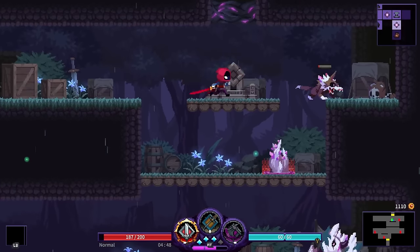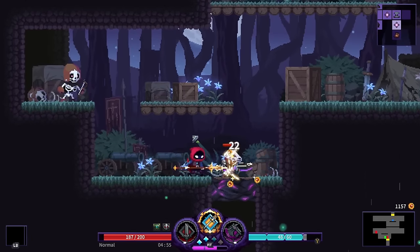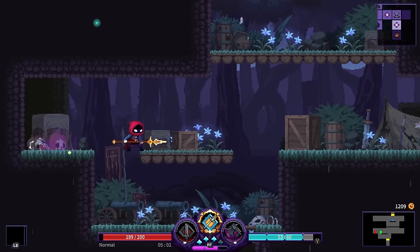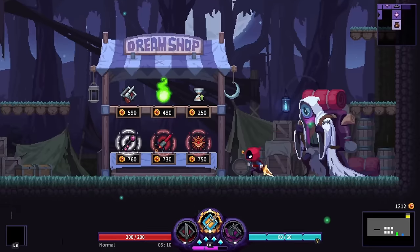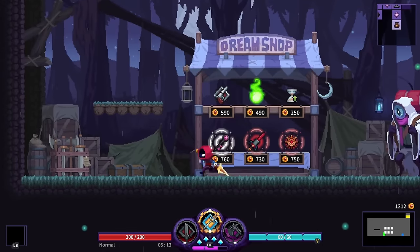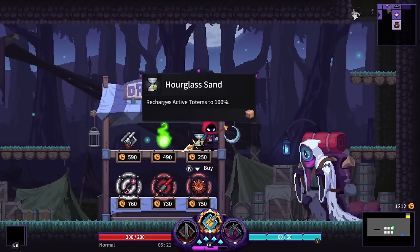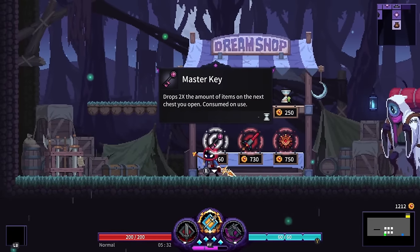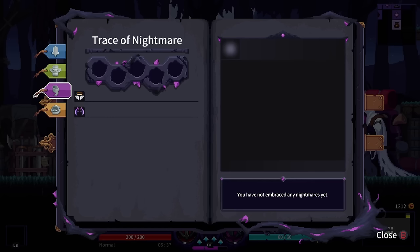Skul always had that core issue for me where the visual clarity was super problematic — trying to see the enemies and what's going on was just so hard. It was fun when you got overpowered and it didn't matter anymore, but making out enemies and attacks was just difficult. Anyway, we found a new weapon — the Revolver — and a totem that drops twice the items on the next chest you open.